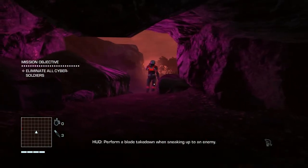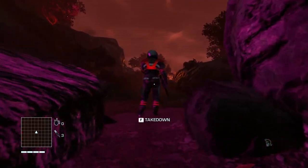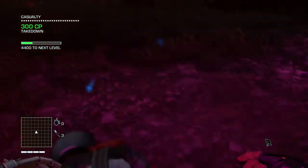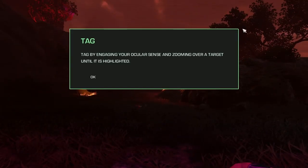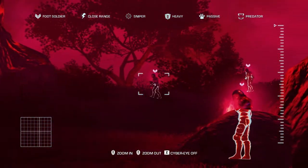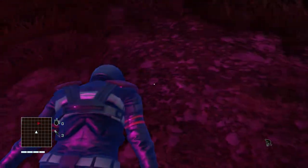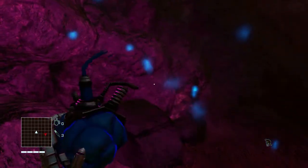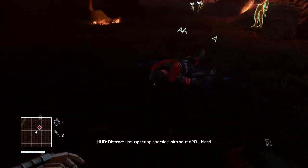Perform a blade takedown when sneaking up to an enemy. When you're undetected, enemies cannot see you, allowing you to kill nearby enemies from behind by pressing F. Let's do it! Tag enemies to track them more easily. Tag by engaging your ocular sense and zooming over a target until it's highlighted — I believe that's Z. I can pilfer. Rip out his heart. Distract unsuspecting enemies with your D20 — nerd.